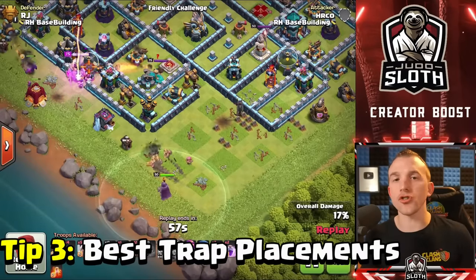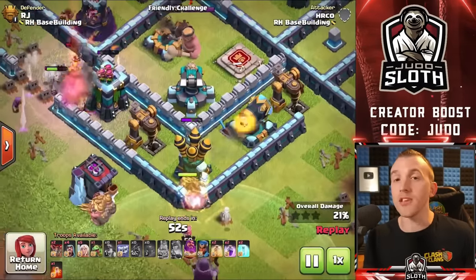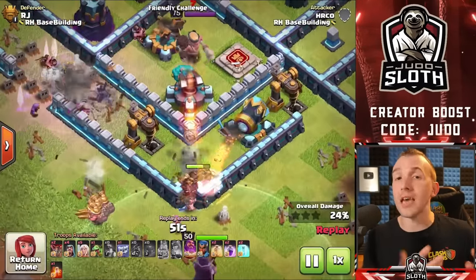Tip 3 is Trap Placement. We will go over each individual trap and give you the best use for them. Starting with the Spring Trap — this can be used in between buildings, as discussed in the compartment sizes section. Do not place them in random areas of the map. Primarily you will use them in between two defenses to fling Hog Riders off the map, or in between two regular buildings to hit Miners or Yetis as they path through the base. Either way, you want them in a troop pathing route.